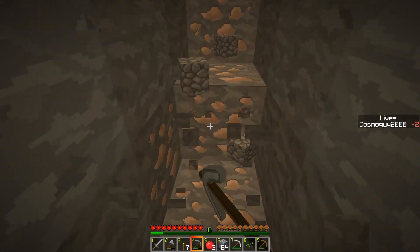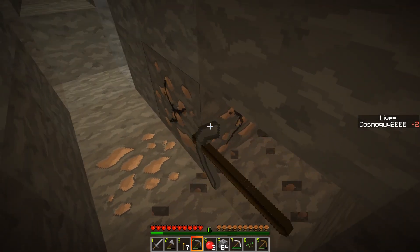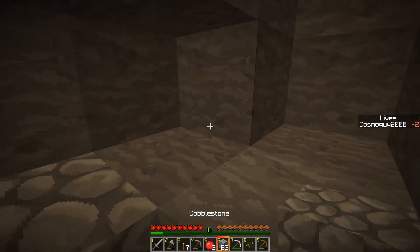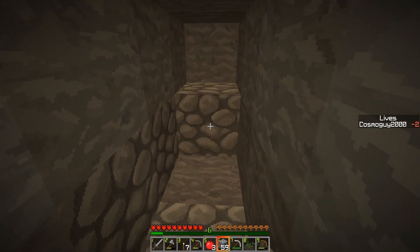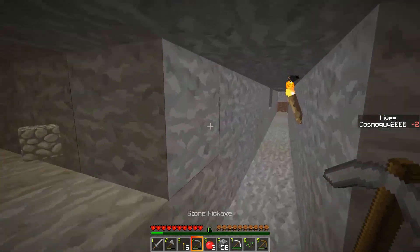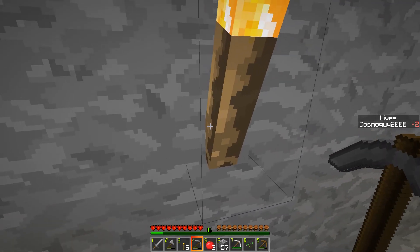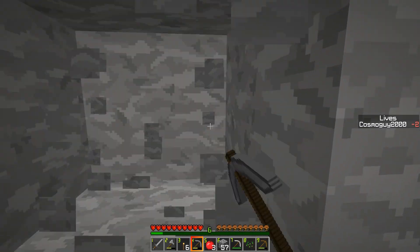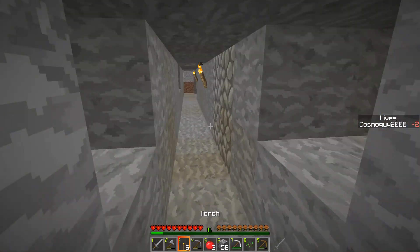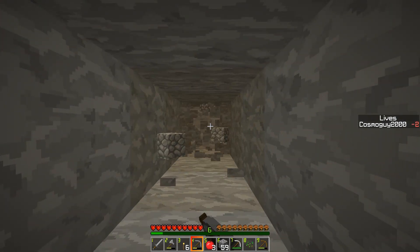Here we go, some iron. We're doing well on iron — we've had quite a reasonable start. Some monsters are moving around; they seem to be getting louder. Why is there always a torch on the block I want to destroy? If I break this one block and a baby zombie comes flying through here, that will be a disaster — we certainly don't want that happening.